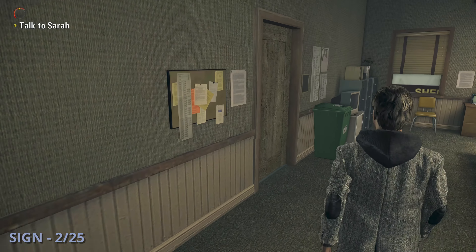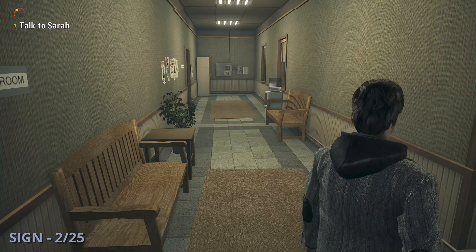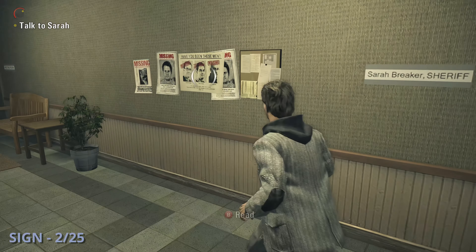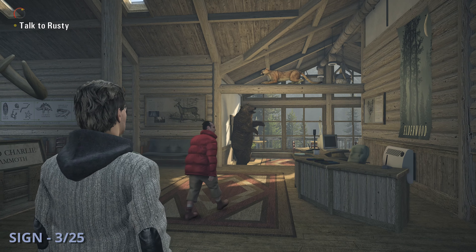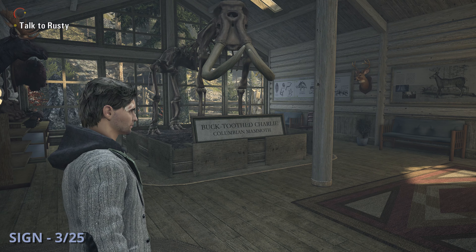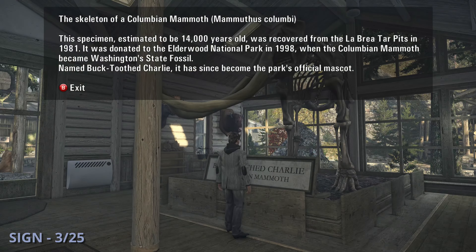You'll go through a flashback and then end up in the police station to get sign 2. As you're making your way to the sheriff's office, you'll go through a hallway with a few missing persons posters and you'll need to check out both the one with the three guys on it as well as the one to the left of it. Sign 3 you can get once you go through the cutscene before ending up in Elderwood National Park. Once you can move again, head over to the giant mammoth display and read the sign in front of it for Bucktooth Charlie.